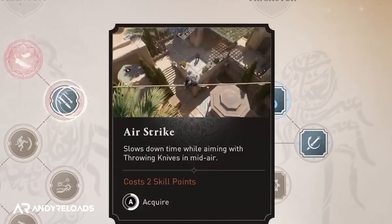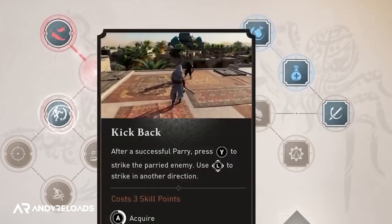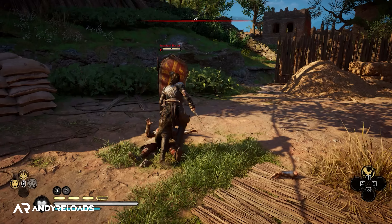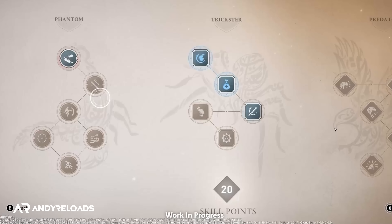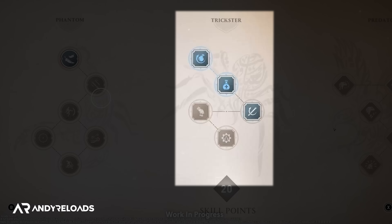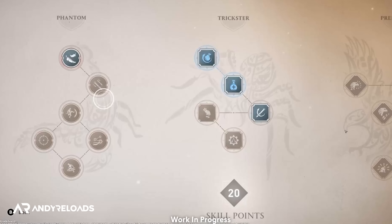We have three trees in this game. The first being the Phantom Tree, which has six skills to spend our points in. The first skill is Breakfall, where Basim automatically performs a roll when landing from a dangerous height — a skill that was also in Valhalla. Next is Airstrike, which slows down time while aiming with a throwing knife to make sure you get that kill. And thirdly, the Kickback ability, where after a successful parry you can kick an enemy in a direction you want — also a move loosely based on Valhalla.